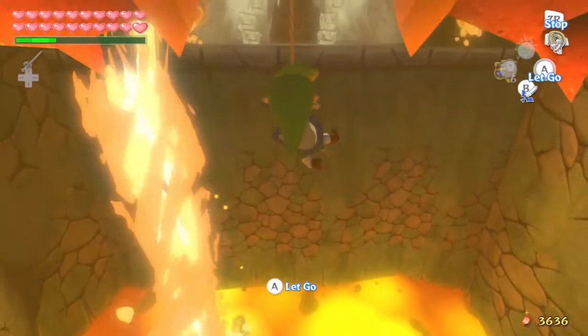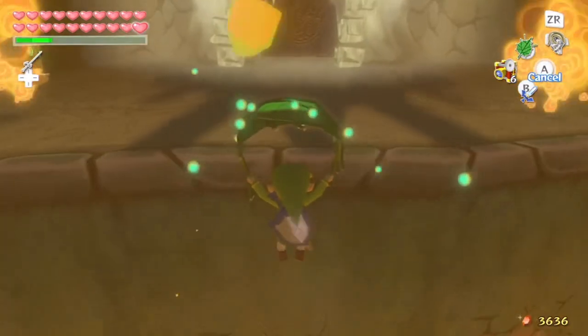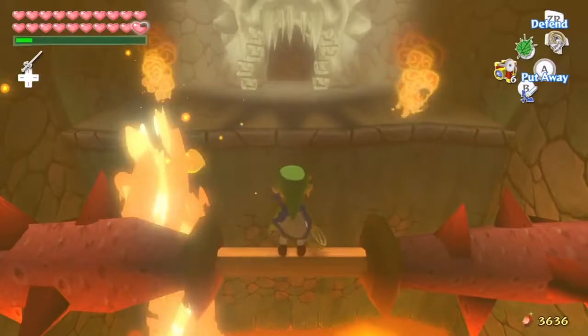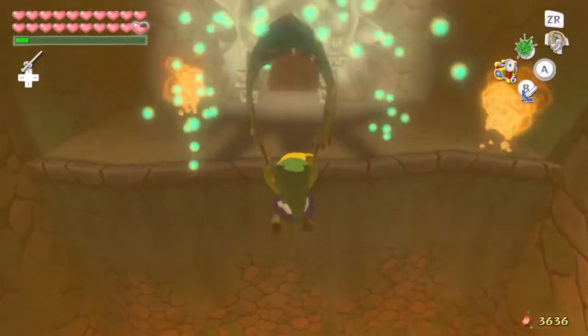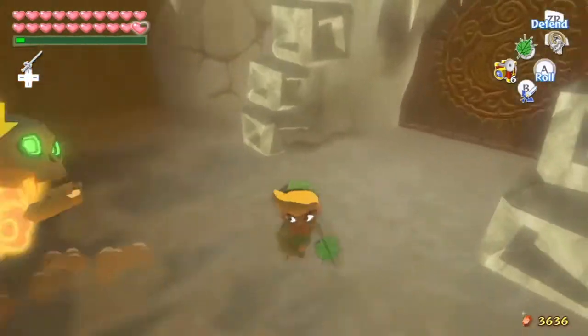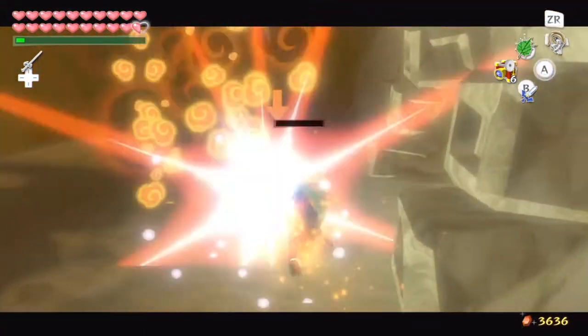If we climb to the top of this grapple thing then we can Deku Leaf across here - oh no we can't, bollocks. Let's try that again. There we go, now we can actually properly glide though we are really low on magic. Anyway, some bubbles here, I'm just gonna kill them just to get them out of the way.